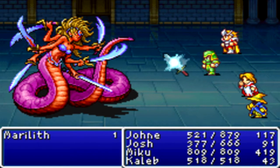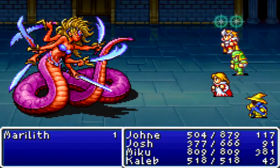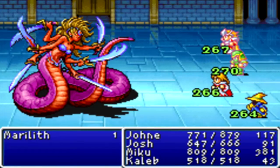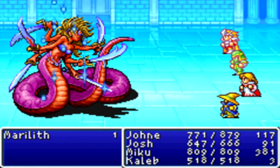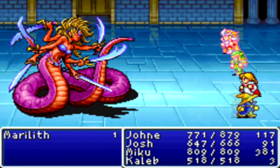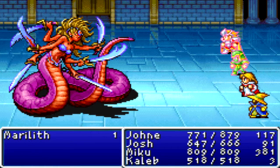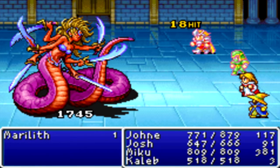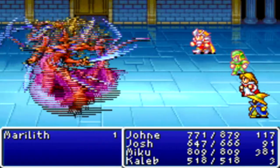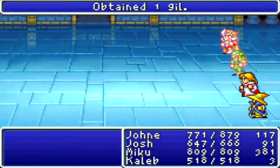She only has 3,000 health, so that does it. I really shouldn't buff up Josh so much because it's really pointless. I think I'll use Blizzaga - it's a really cool-looking spell, I don't think I showed that one off. Just one more attack - and she goes down. That's the end of Marilith, not too hard, and only one gill drop.